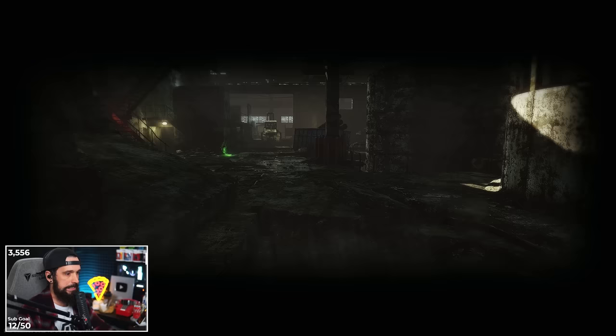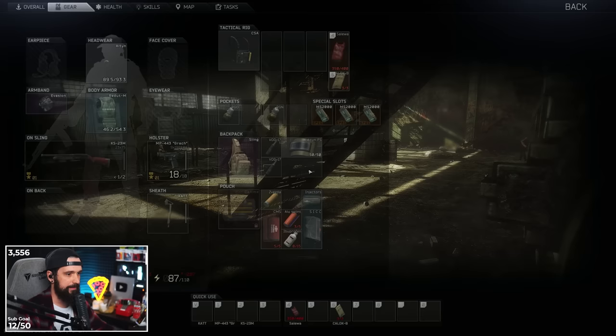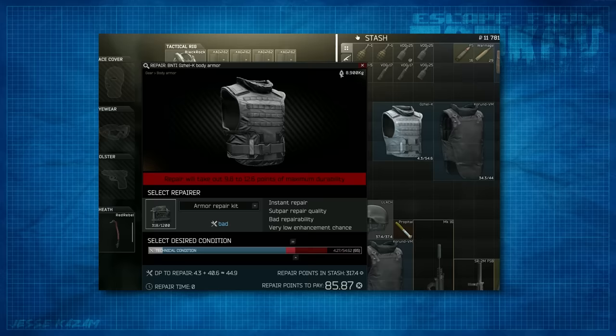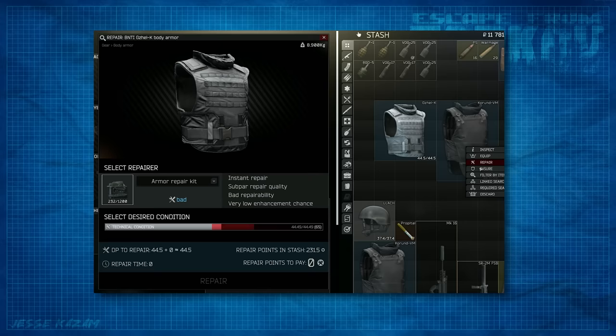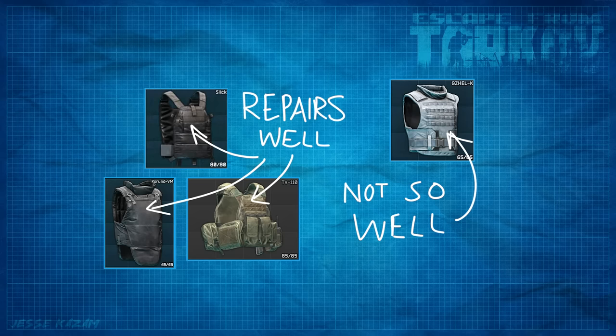Repairability is important for two reasons: certain armors can be really expensive to repair whether paying in rubles or using an armor repair kit, and the other thing is how much of the armor's value is retained when repairing. Something like a Gazelle, after one or two repairs, will have lost so much durability it's no longer worth using. Whereas something like a Korunt, a TV 110, or a Slick can be repaired multiple times and still retain 90 to 95% of the original durability, making it still very functional. Pay attention to those armor materials — when you right-click to repair, you can see how much will be restored.